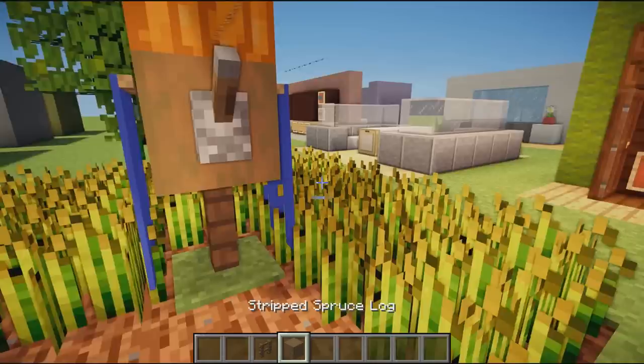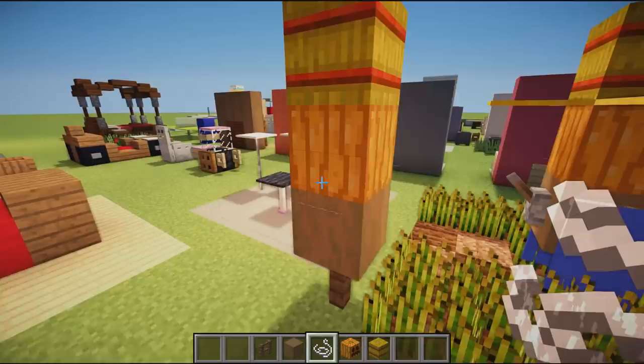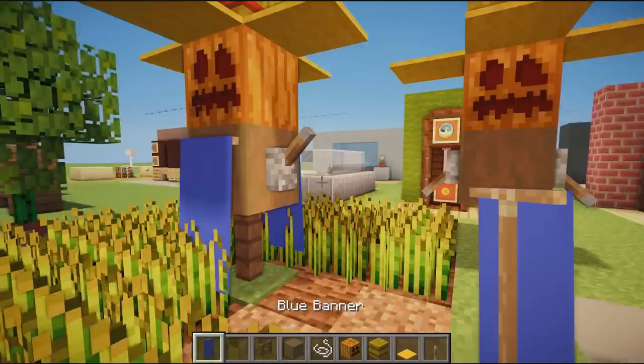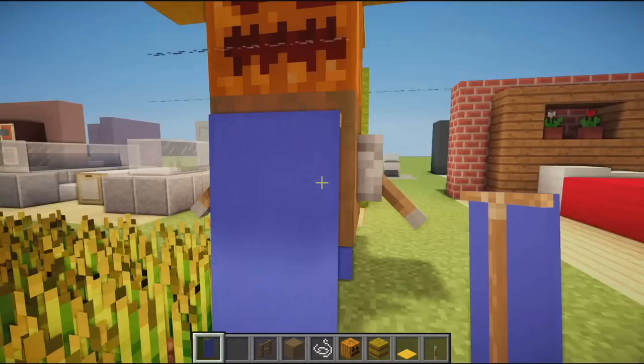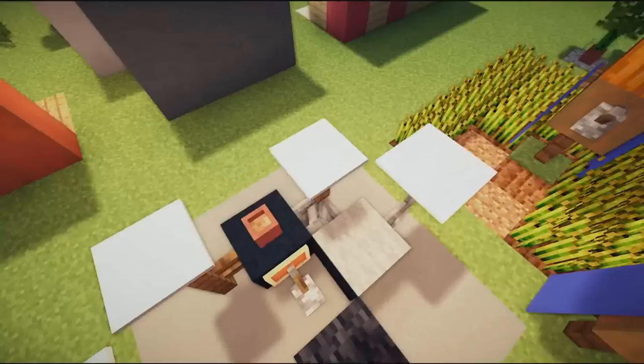We have an awesome little scarecrow design in a wheat field. Start with a spruce fence, then stripped log, then a carved pumpkin on top with a hay bale on his head. Place string either side of the pumpkin, yellow carpet on top going all the way around for the hat, levers for arms, and banners on the back for his clothing — because we don't want our scarecrow to be naked!